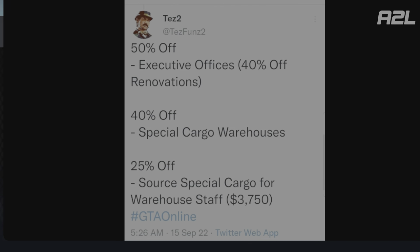50% off CEO Offices, 40% off renovations, 40% off Special Cargo Warehouses, and 25% off sourcing Special Cargo for warehouse staff — but not the actual cargo, just warehouse staff. What a joke.